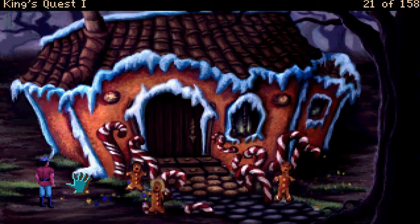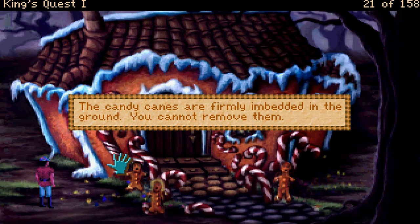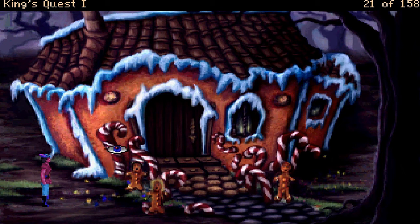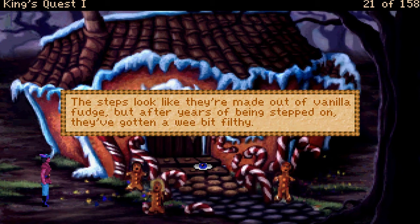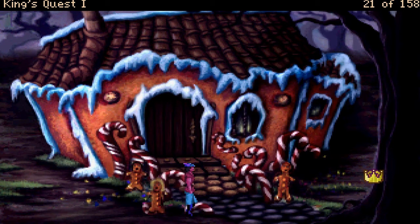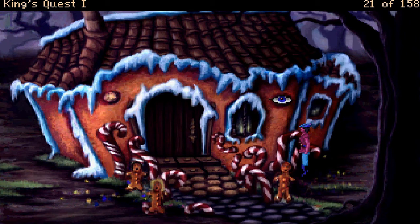You don't know how long they've been standing there — eating them probably wouldn't be a wise thing to do. The candy canes are firmly embedded in the ground, you cannot remove them. The path to the front door is lined with little gingerbread boys and girls — there's real kids in there! The path is lined with the biggest, most tempting candy canes you've ever seen. The steps look like they're made out of vanilla fudge, but after years of being stepped on, they've gotten a wee bit filthy. The door is made from chocolate. The windows are made from hardened sugar — you can't see through them very well.